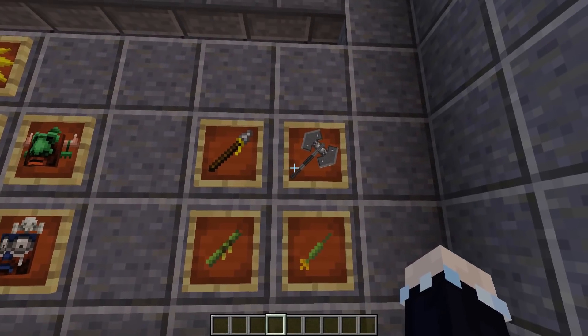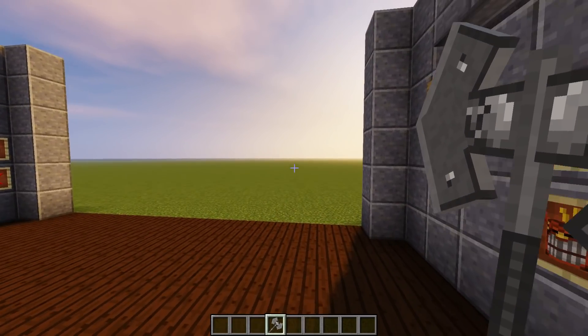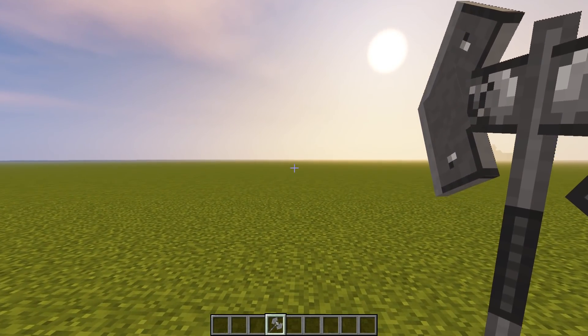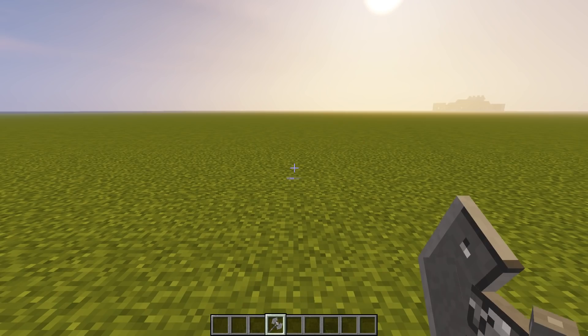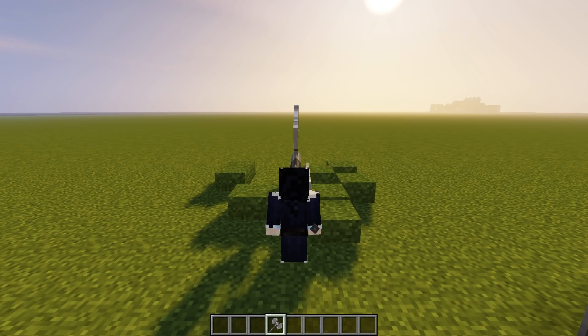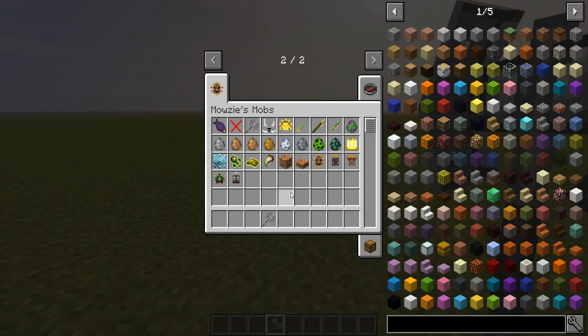And that's another thing you can only get from them — this axe. Now this is a very, very good weapon to have. It does nine damage, but that's not even the best thing. It's got the normal attack, but if you shift and click or right click, that happens. And it's so hilarious to watch from third person. I laughed so much when I saw that.